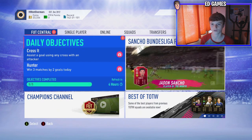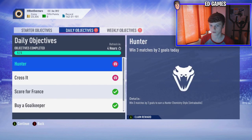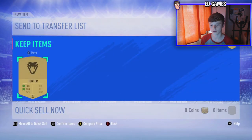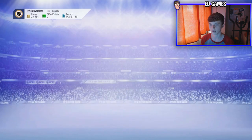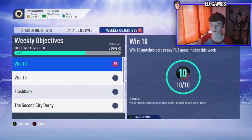So you can see I've got Foot Central with three things waiting to be claimed. I've got two daily objectives done — you get a Hunter chem style, we'll claim that now. Obviously that's nothing to do with it, and you also get 250 coins and a right forward to right wing. Then if we go to weekly objectives, we've got 'Win 10 matches across any FUT game modes this week' to earn a draft token — and it's as simple as that.